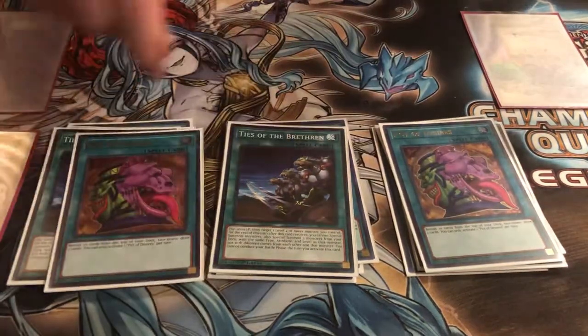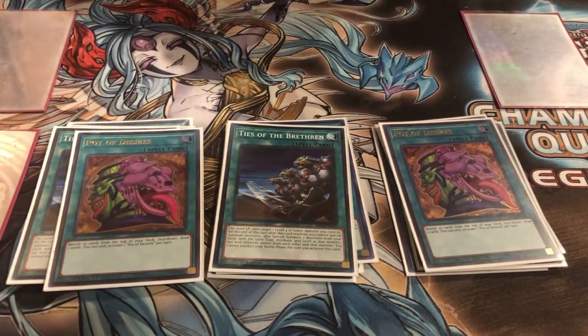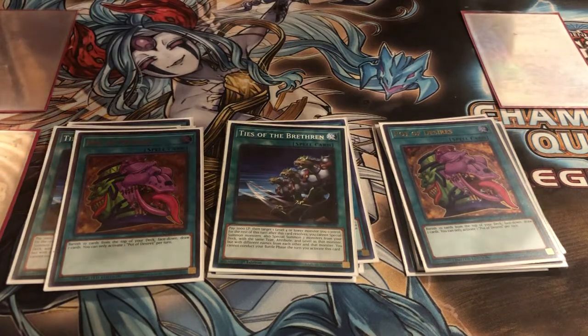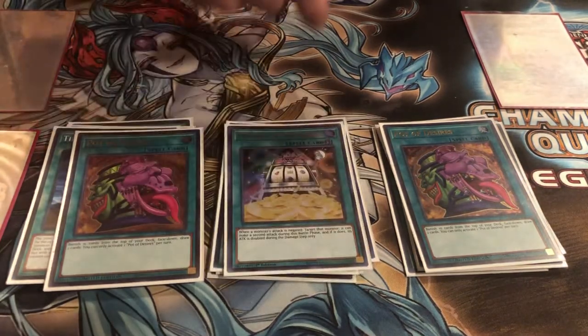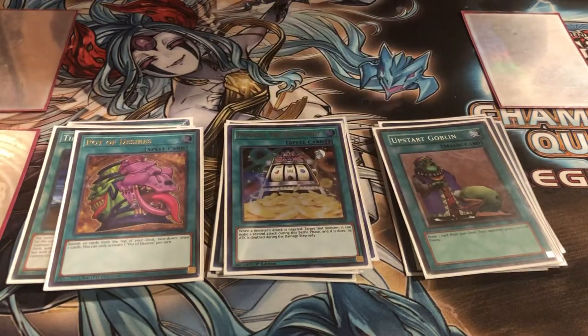I play two Desires. It's another card to really help when combined with Kid Brave — it's a plus three, which makes it really good. I play one Double or Nothing for the Utopia play, and one Upstart Goblin, which is a free plus one.